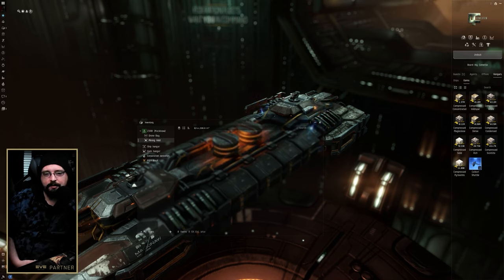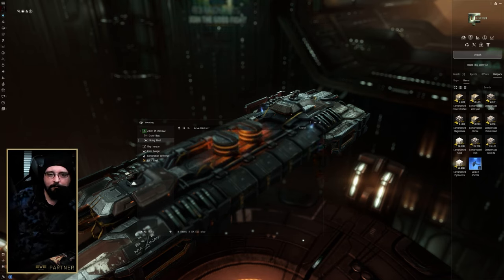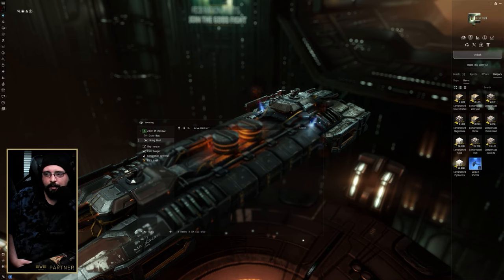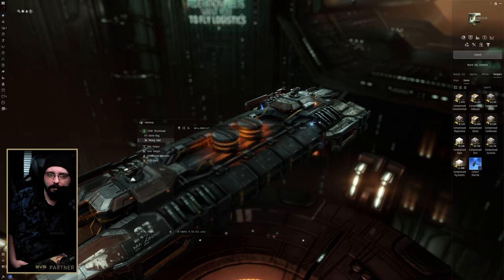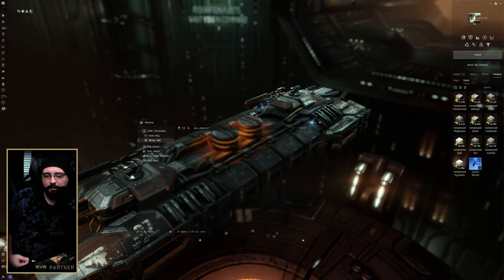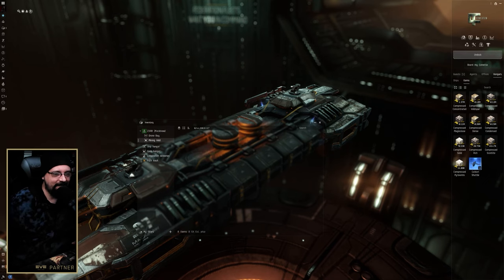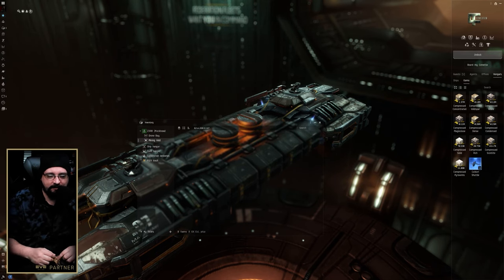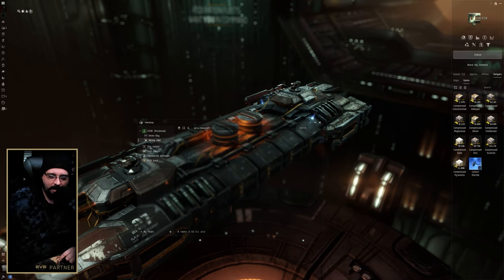If all the pilots in your null sec block are mining a certain ice and there's an abundance of that isotope type, align your ships to that supply. It's basic supply and demand — you'll spend less on fuel when you're not importing a scarce isotope. If you're in nitrogen isotope space, get yourself a Caldari jump freighter. Match your ship choices to your region's ice production.